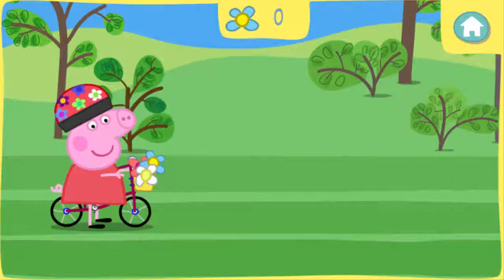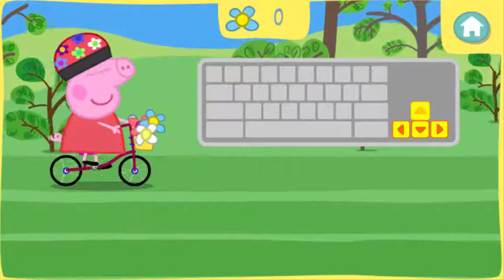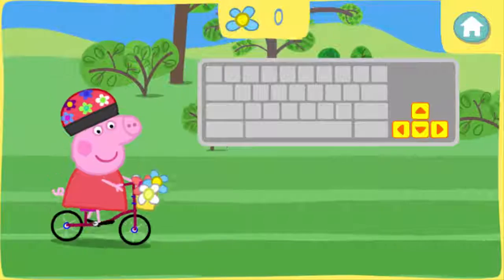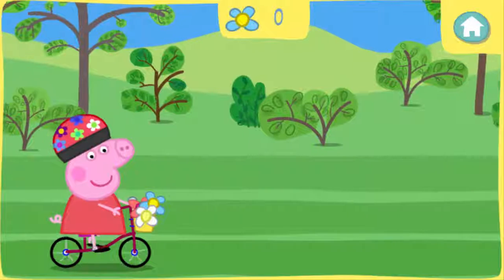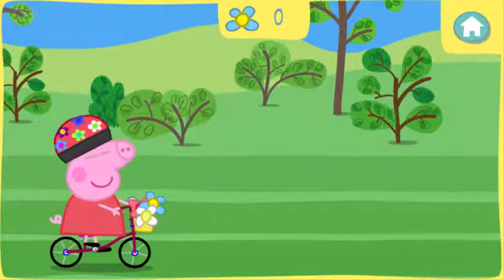Peppa needs to catch Mrs. Duck, but she needs to be careful on her bike too. Help Peppa go up on the hill by pressing the up arrow key. Help Peppa move down on the hill by pressing the down arrow key. Watch out for things in Peppa's way, like thorn bushes — they'll slow you down. Try to collect as many flowers as possible.